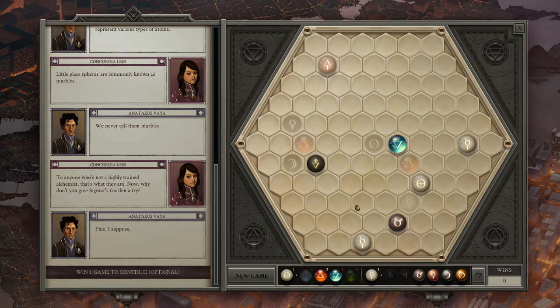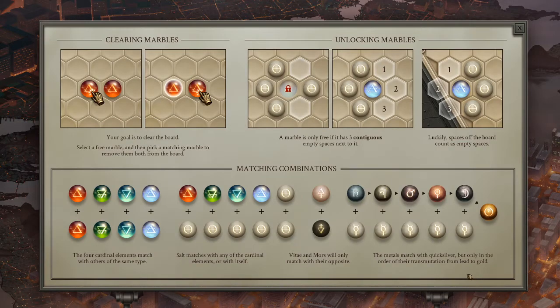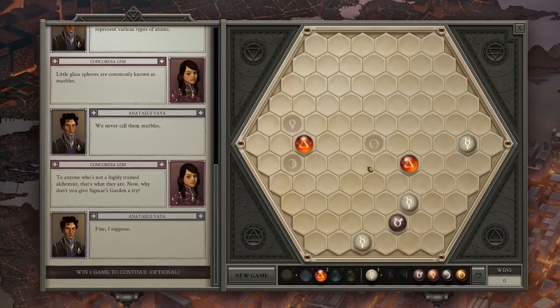Is there an undo button? This, I believe, unlocks these two. This is gold. Oh my god. The metals match with their Quicksilver, but only in the order of the transmutation. This is the order part. So it's unlocking this one before it unlocks this one - the moon - and then gold.